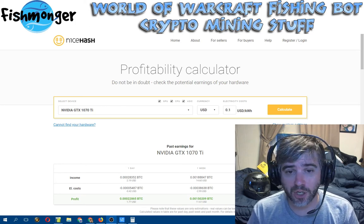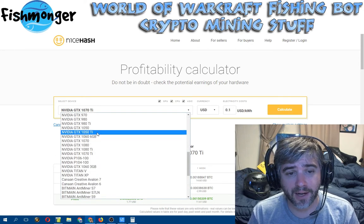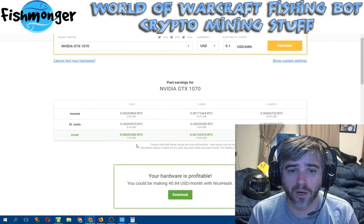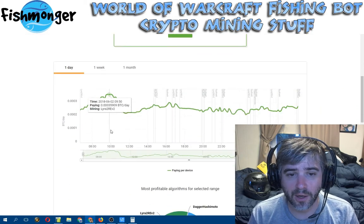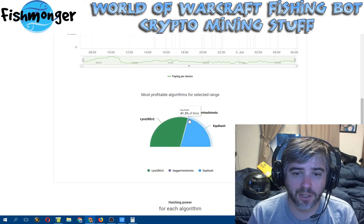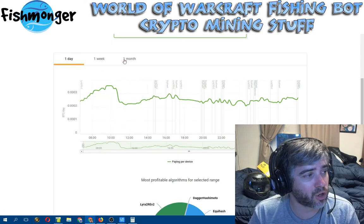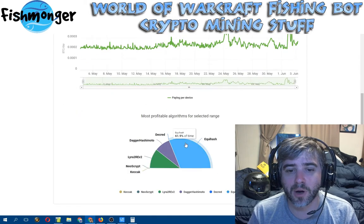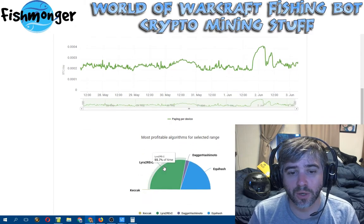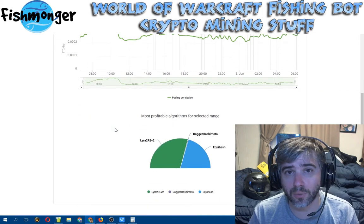For instance, you have a little drop-down list here. You can click on this and say, hey I've got a GTX 1070, and calculate how much money you're gonna make. It tells you, oh you can make about $1.57 a day because Lira 2 is the best thing to mine, DaggerHash is a tiny chunk, and Equihash is the second best. You can even trend over a month — in the last month Equihash was dominating, but recently in the last week Lira 2 has taken over.